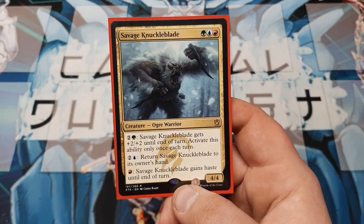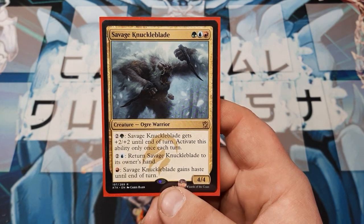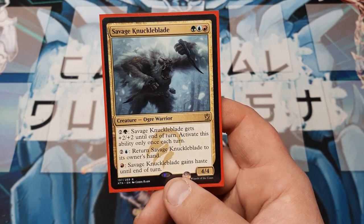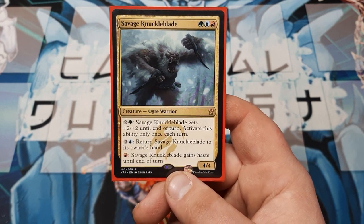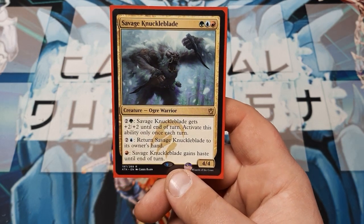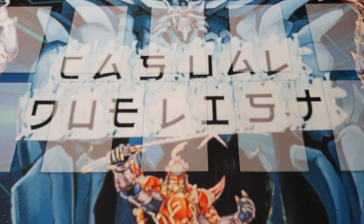We do have a one-of with the Savage Knuckleblade — a 4/4 on three, but the three needs to be all three colors. It has three effects: it gains haste until end of turn, you can bounce it to its owner's hand, or it gets +2/+2 until end of turn. The +2/+2 pump ability is once per turn, so it can't just ramp itself up into being a huge monster — because it's already kind of huge. But it's a one-of.